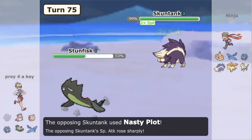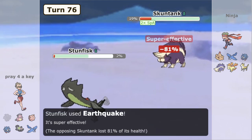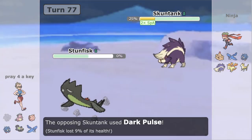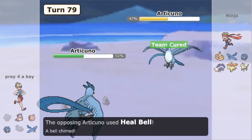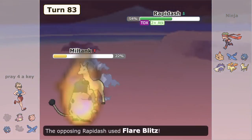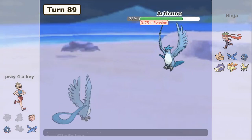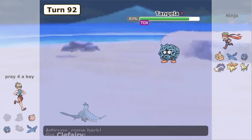We go for a Leech Seed, but Sludge Bomb crits and knocks out Spiritomb — unfortunate, as we would have at least forced more Leech Seed chip. Things are looking really, really tough. Articuno comes in, we go for a Haze. Heal Bell comes off removing the Poison, so Rapidash is back in business and will be problematic for our team too. We bring Tangela in and you can already see where this is going — we're slowly getting dismantled by the pressure from Rapidash plus Skuntank. We don't have a good way to deny their progress. Skuntank Flamethrower does 50%, Clefairy Moonblasts knock us out, and Rapidash just Morning Suns and continues sweeping.